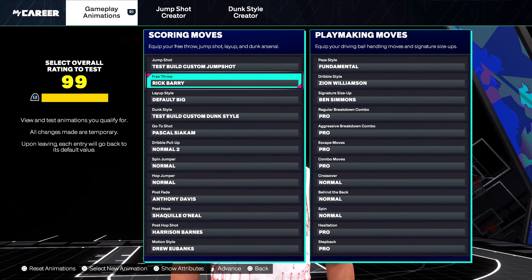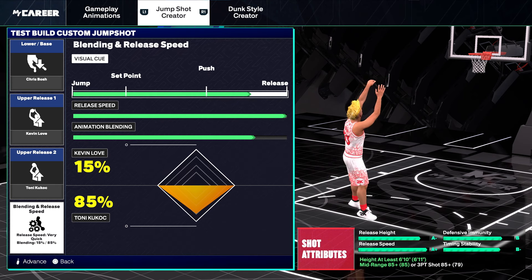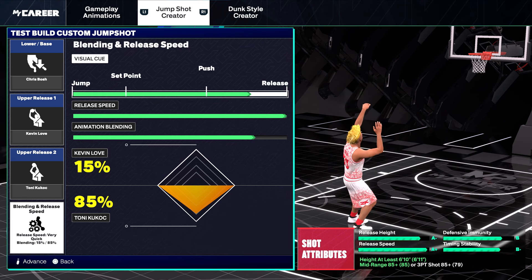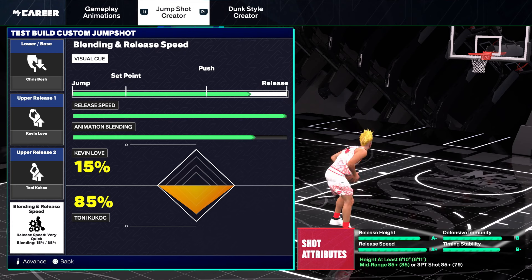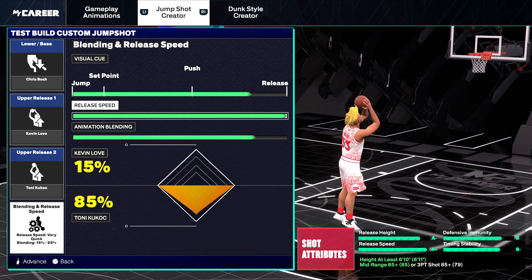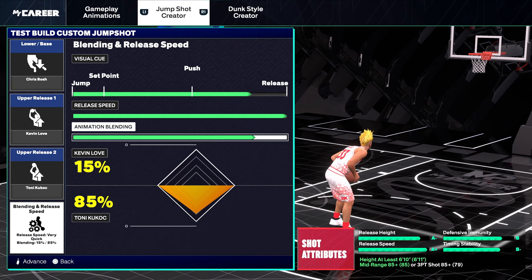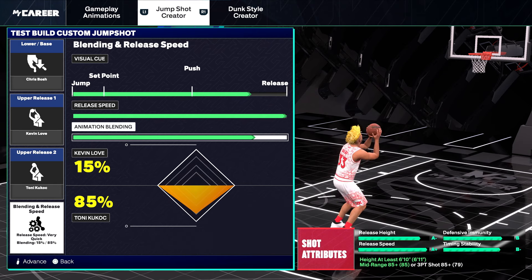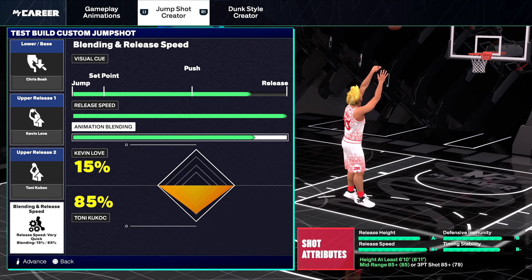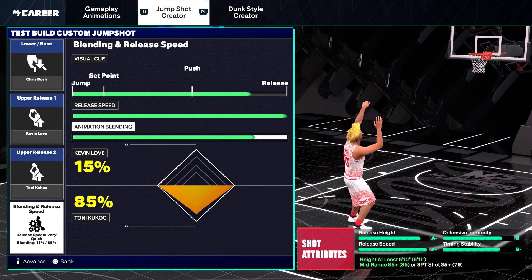You don't get a layup style — use any free throw you want, I use Rick Barry. For the jump shot, I like to use in-between push and release. In 2K25, anything after push — whether push, in-between, or release — is all very good because it gives you a lot of time to hold the square button without messing up your release. Set the release speed to the fastest timing. For the blend: 15% Kevin Love, 85% Tony Kukoc. This requires an 85 mid-range, which we have. Chris Bosch is the best base for big builds — Kevin Love and Tony Kukoc are both very good releases. On very quick, this is the best jump shot for a 6'11" or 7' build.